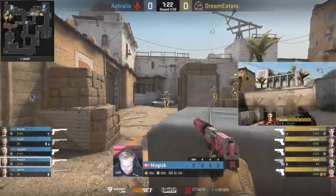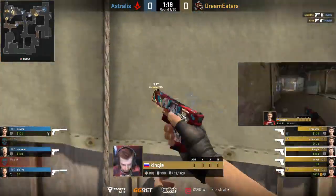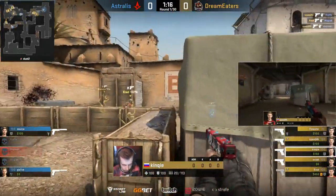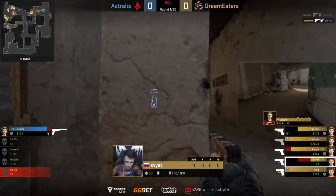Majusk is there. The flashbang was pretty effective, not able to pop anyone. Trying to delay at this point, but there's only so many opportunities you have for that. And it looks like Dream Eaters are off to a fantastic start. Astralis is going to be on the back foot.